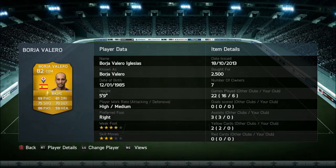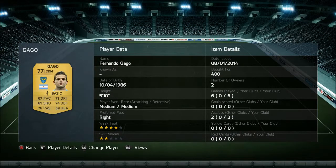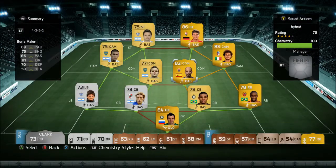We have Borja Valero here. He's kind of slower but he definitely stays back which I like. And then we also have Gago here — nothing that great. I do enjoy his 4-star weak foot, that was pretty good, but he does only have 2-star skill moves. We have Paridres, and he does have 4-star skill moves.